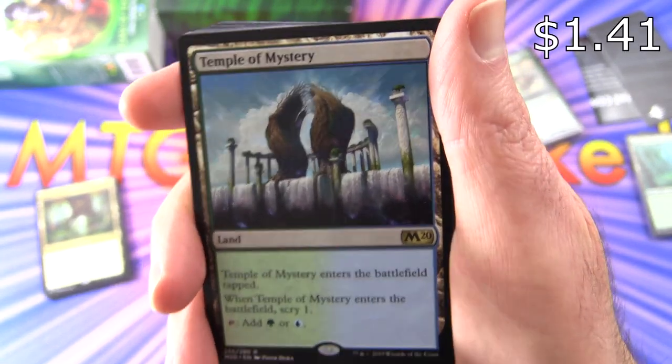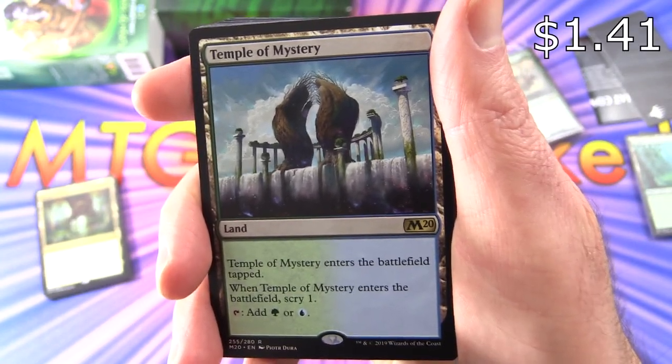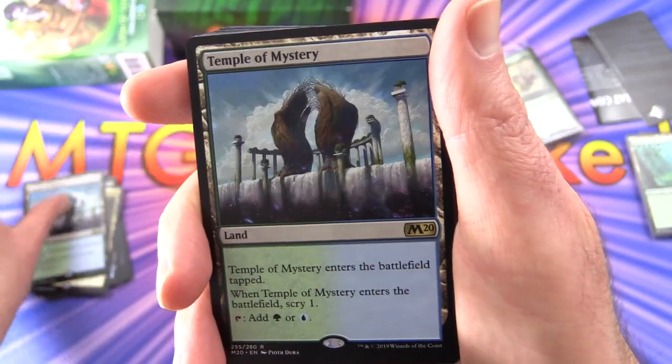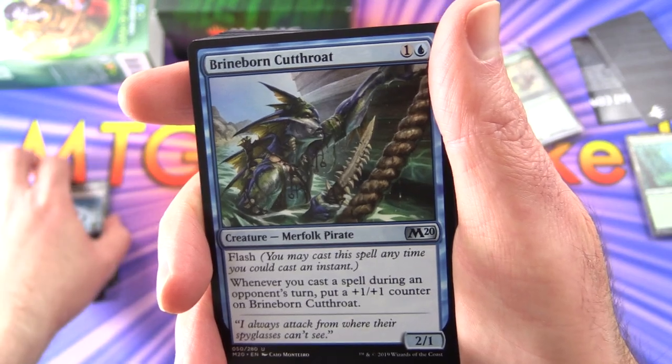Temple of Mystery — another dual land. When it enters the battlefield, scry one. Tap it for green or blue. Good for mana fixing.